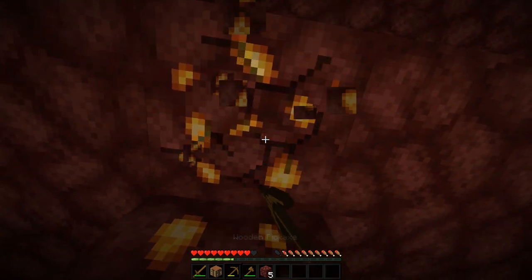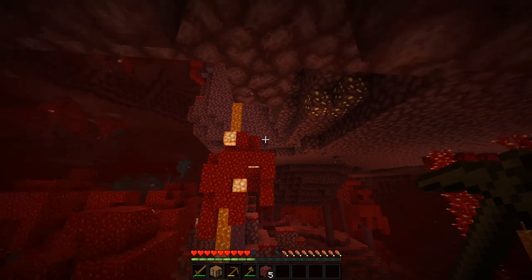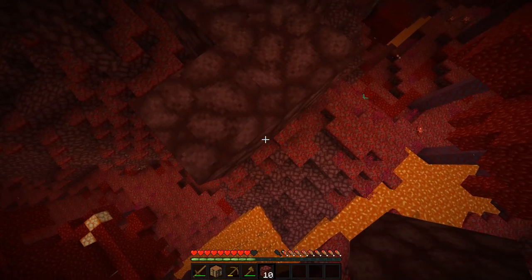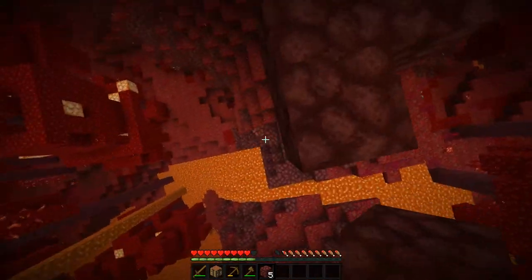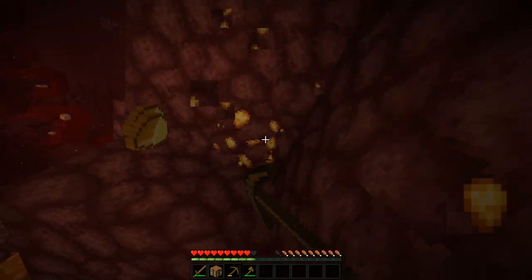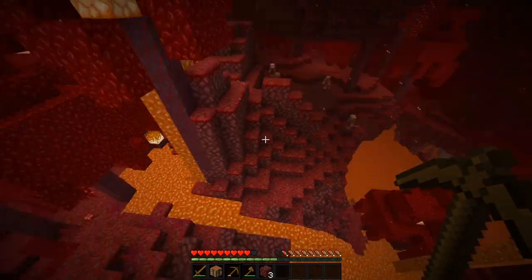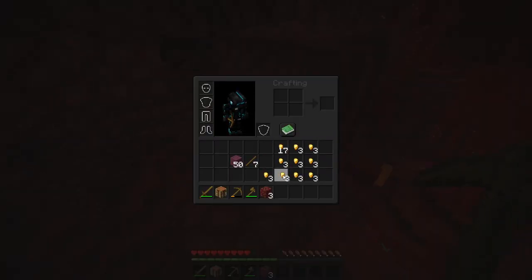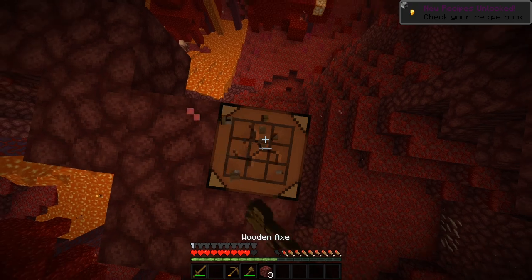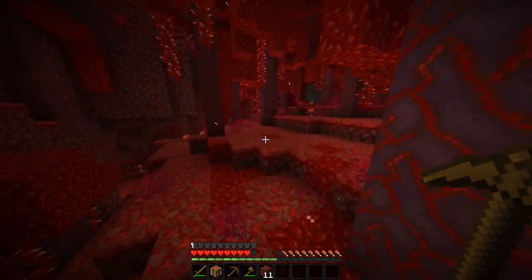I'm gonna get some of this gold here, hopefully enough to make some armor. I have enough — I just need like six more. I can reach that from here. There's some down there as well, might as well get it. Blackstone is now generating naturally throughout the nether, not only in basalt deltas, so I'll also be looking for that. I can make golden boots — any golden armor will help at this point. Now the piglins won't attack me. I'm a happy boy, as long as they don't see me mining gold.